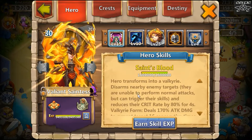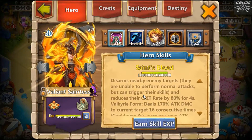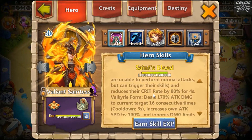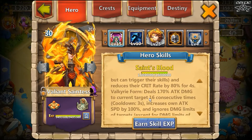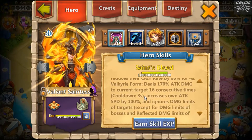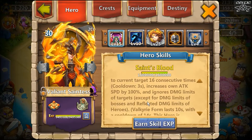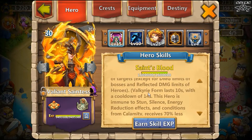So going through her skill: the hero transforms into a valkyrie and disarms nearby enemy targets so they're unable to perform normal attacks or trigger their skills. She reduces their crit rate by 80%. In valkyrie form she deals 170 attack damage to the current target 16 consecutive times. She also increases her own attack speed and ignores damage limits of targets — she has a true damage effect.